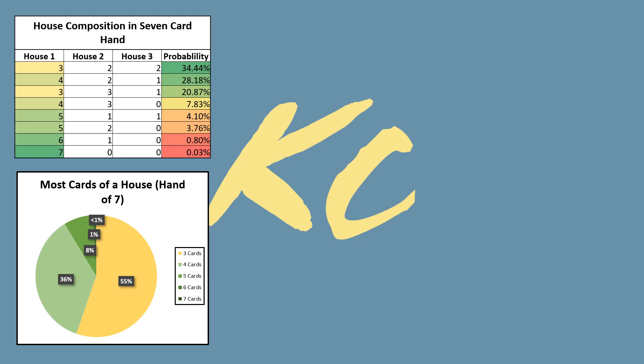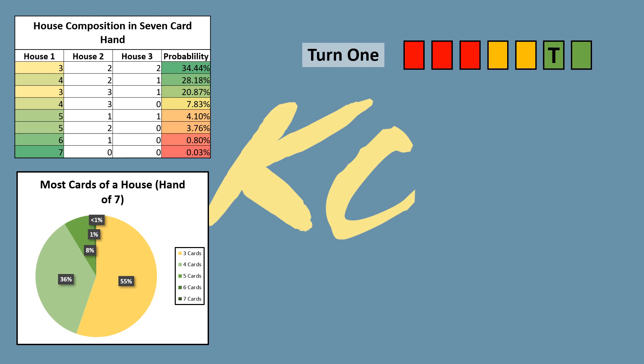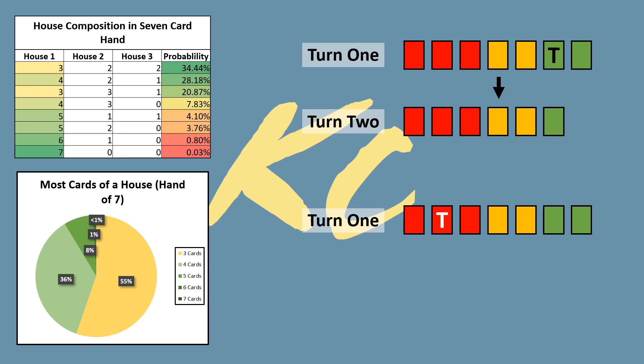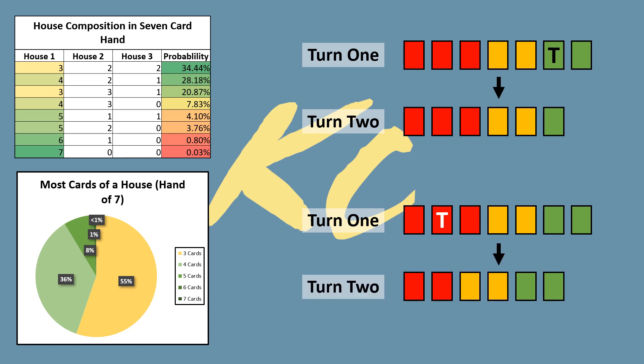Going first is unique due to the first-turn play limit, which changes how we evaluate starting hand composition since we need to be mindful of our second turn as well. A 3-2-2 split may be our worst outcome, but if one of the non-3 card houses has a great first-turn play, you're looking at a 3-2-1 split going into turn 2, which isn't too bad. If your house of 3 has a good creature to play, you can call the same house again next turn and use that creature followed by 2 additional cards. Depending on the specific cards, many house combinations can be worked favorably.